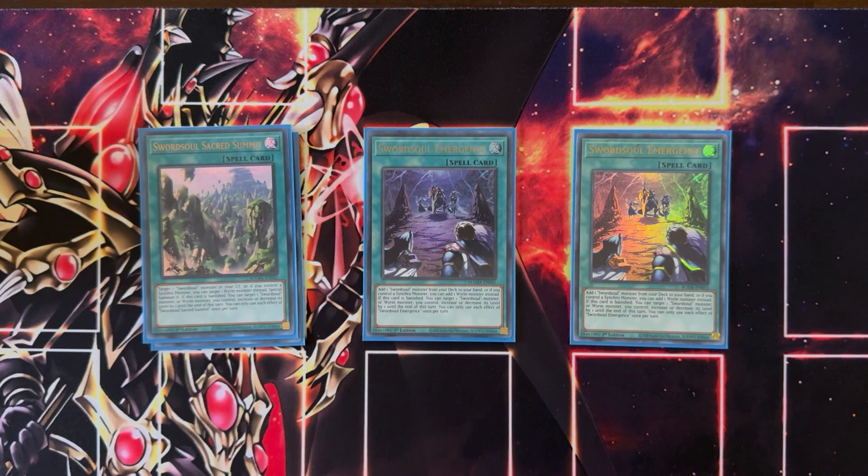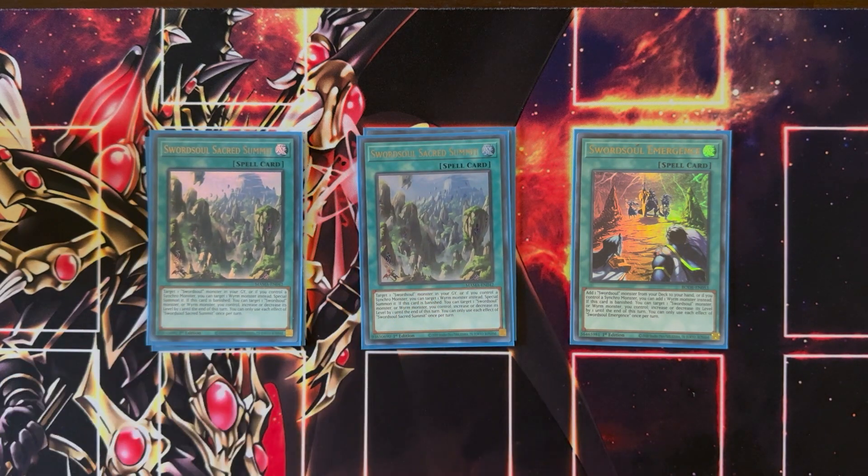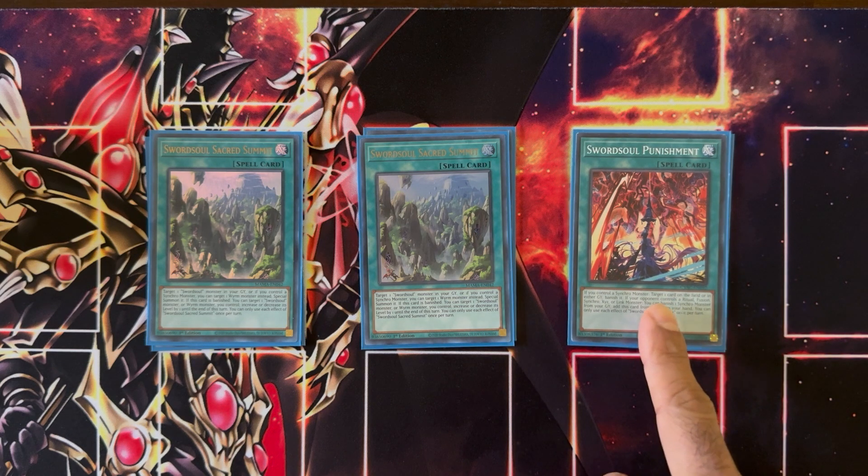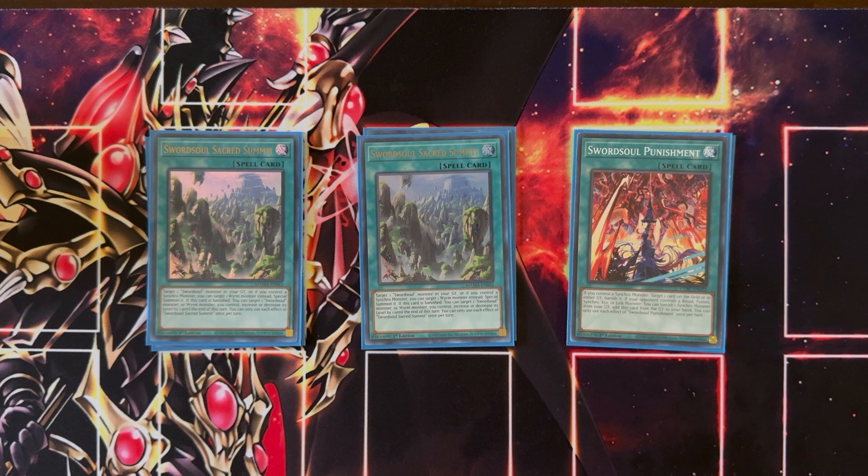We're then playing two copies of Sword Soul Sacred Summit — basically a Monster Reborn for Sword Soul monsters, or if you control a synchro monster, a Monster Reborn for a Wyrm monster from your graveyard. It has the same banish effect as Sword Soul Emergence, allowing level modulation by one. We're playing one copy of Sword Soul Punishment. This helps clear your opponent's graveyard and can help you go in for an OTK. If you control a synchro monster, you can target one card on the field or in the graveyards and banish it. Also, if your opponent controls a ritual or extra deck monster, you can banish a synchro monster from your graveyard and add this card back to your hand — so it's recyclable and a good interruption.